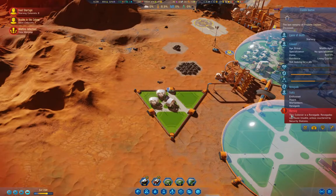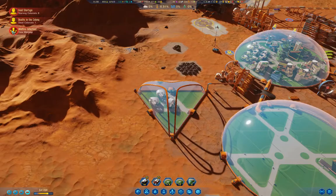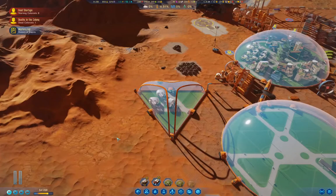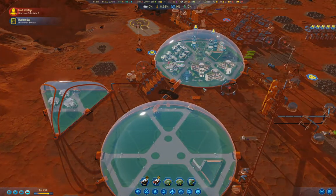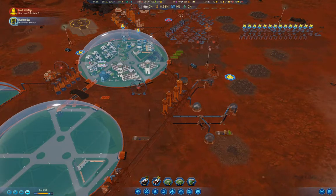Another dead one — renegade. Wildfire — we've received a disturbing medical report. Several colonists have gained the infected trait. To find the source. Now the mystery has started. There are seven in there now, and we are down to eight renegades.